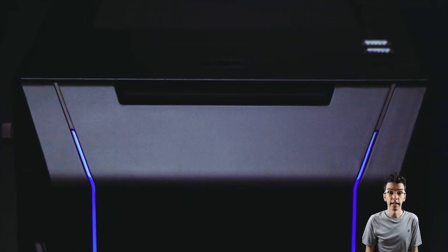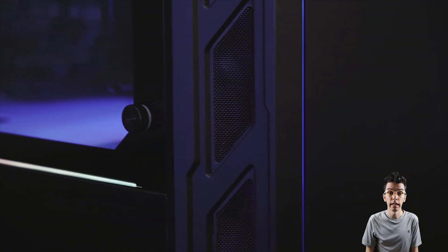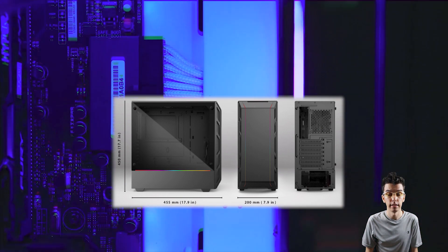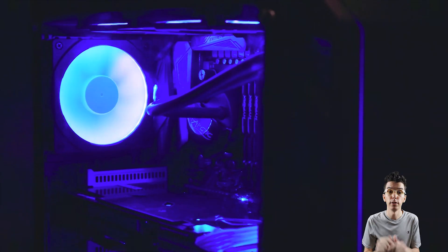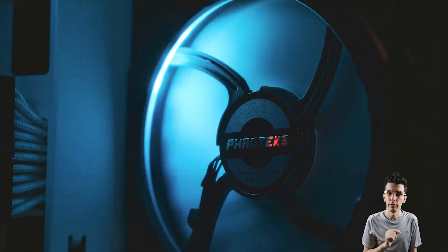Phanteks showed off the Eclipse P350X with RGB accents in mind. Two front thin strips and the lower side panel RGB can cycle the rainbow with ASUS and MSI support, making the tempered side glass panel pop with all the hardware inside. Specs include a 450mm x 455 x 200 case, up to 280mm front radiator with optimal air intake, front I/O, two front 3.5 inch drive bays, and up to 400mm GPU support. The EATX case comes with one Phanteks fan and upgradeable RGB accessories — black or white interior — for $75.